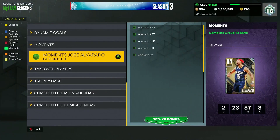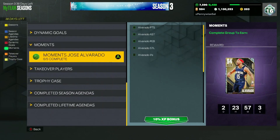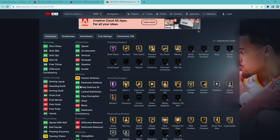Super easy challenge for this Diamond Jose Alvarado. Now let's look at what he looks like on 2K DB. At point guard or shooting guard, he is six foot, so he's going to be short for a point guard. He has a six-foot-three wingspan, but defensively on the perimeter he's going to be a beast.